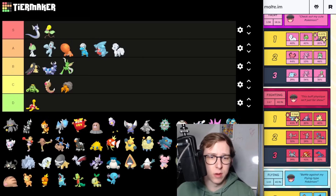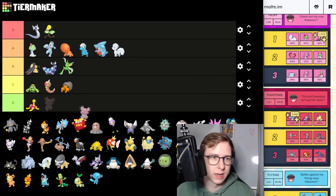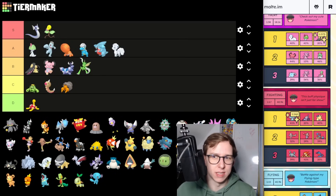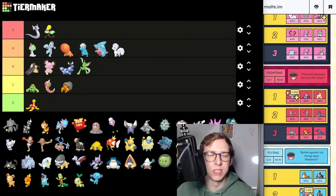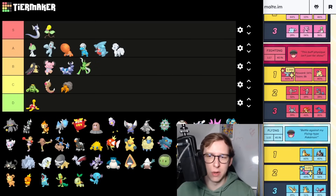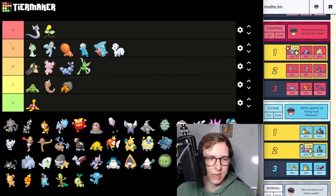One of the hardest hitting Charmers is Snubbull, which is going to be B tier. It has very nice damage output, but there are just some better Charmers right now — especially something like Shadow Wigglytuff, which isn't Shadow yet. That's basically it for the Fairy type Grunt, and next we have the Fighting type Grunt.